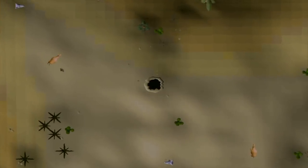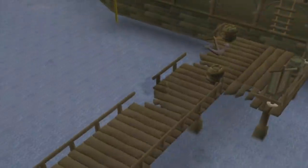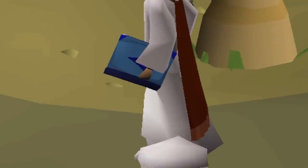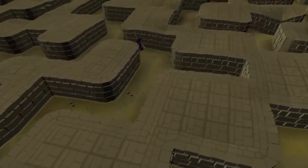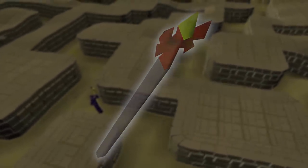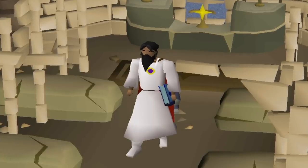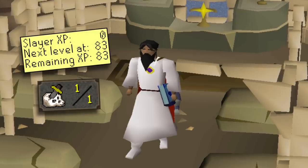In the last episode, we started the first steps towards being able to fight the Calphite Queen, which involved over 40 hours of Temporas to get the crafting level to make a Ring of Wealth. We even got a nice little book along the way. Now that we have the Ring of Wealth, we can technically start killing Scarabites and hope to get the Dragon Spear, but we're not going to do that quite yet. We've made a lot of progress on this account so far, but there's one area where we've been lacking when it comes to our skills, and I'm not talking about our Slayer level.